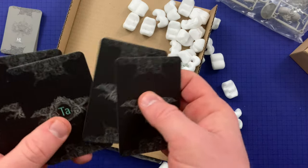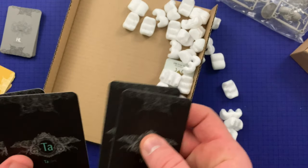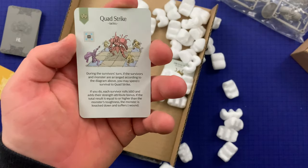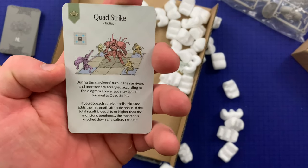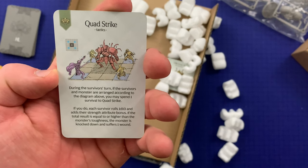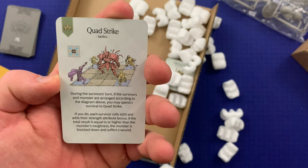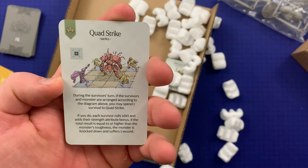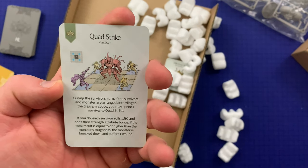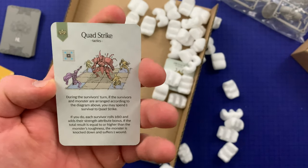We've got three tactics cards. Let's look at one — 'Quad Strike.' During the survivors' turn, if the survivors and monster are arranged according to the diagram, you may spend one survival to quad strike. Each survivor rolls one d10 and adds their strength attribute bonus. If the total result is equal to or higher than the monster's toughness, the monster is knocked down and suffers one wound. That is cool.